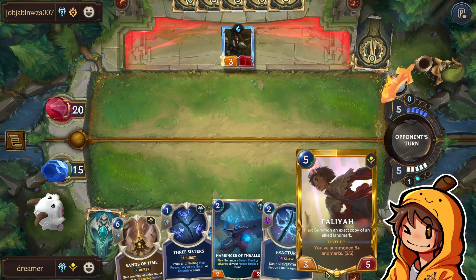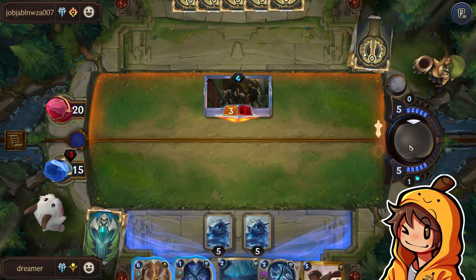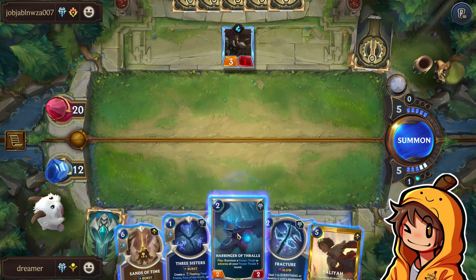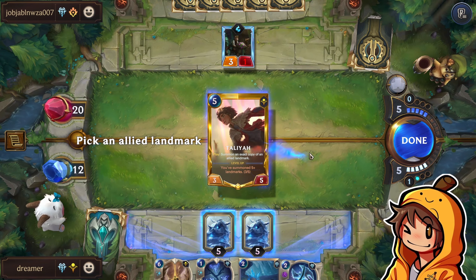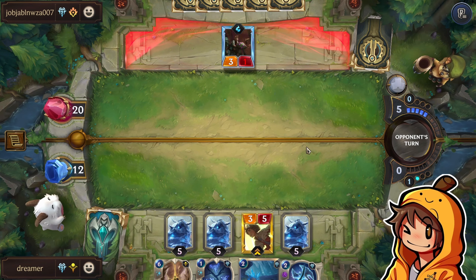Talia might just be insanely good here. The attacks, okay. I think I just resolve and play this one to advance. I probably should just duplicate, right? I just duplicate with Talia and then play it. It doesn't really matter anyway. But I'm playing mana on curve, which is just better, I guess.